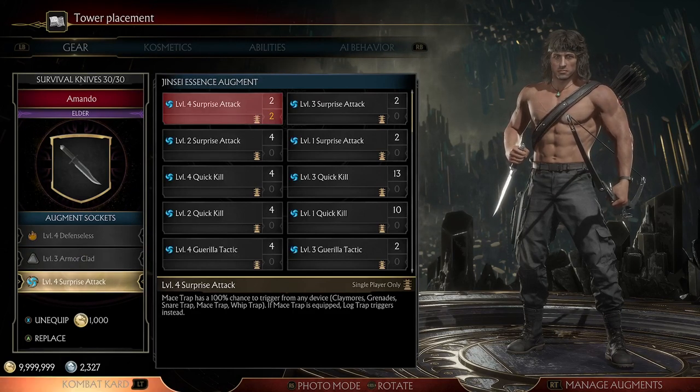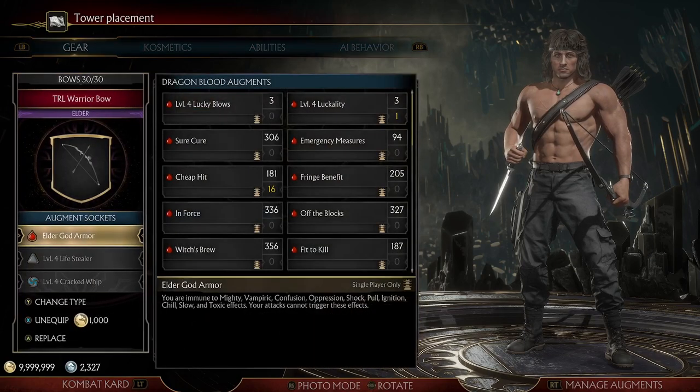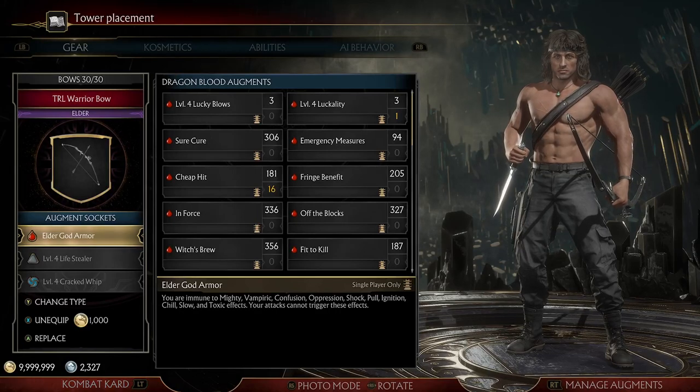Surprise Attack is optional - it's an elder Jinsei. Basically whenever you trigger one of your traps, a log trap triggers with it. Elder God Armor again is an essential one to have in Test Your Luck towers - it's going to help out a lot.